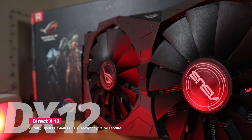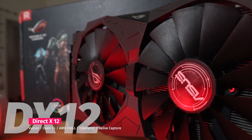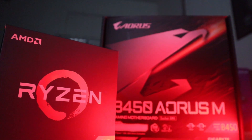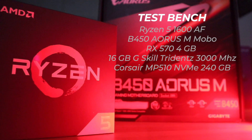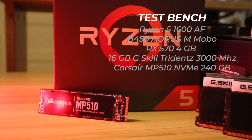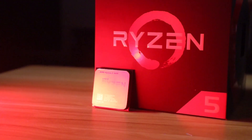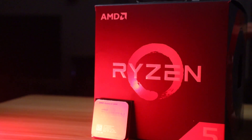The card also supports the Vulkan API. The improved Radeon Adrenaline drivers come equipped with FreeSync 2, AMD's Chill, and AMD's Relive capture — a great way for gamers to capture video and screenshots without a dedicated capture card. On our test bench today we have the Ryzen 5 1600 AF, 16 gigabytes of G.Skill Trident Z RGB 3000 MHz RAM, the Corsair MP510 NVMe SSD, all sitting on the Aorus B450M motherboard.